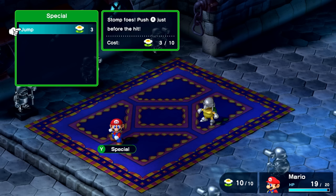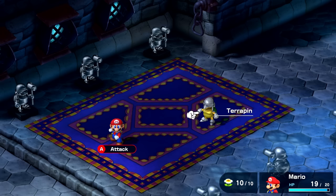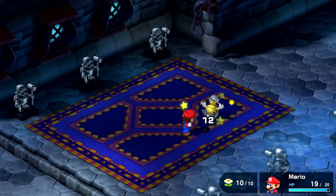Can I do anything special? We can do jump — stomp those, press A just before the hit. I think I'll save that for later, just in case we run into a more difficult enemy. For right now we're doing fine just throwing some punches at these Terrapins.